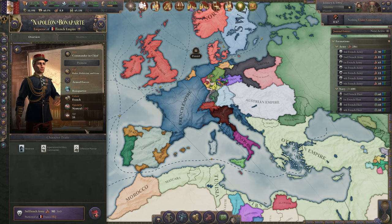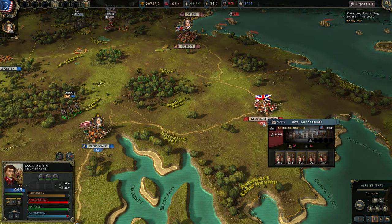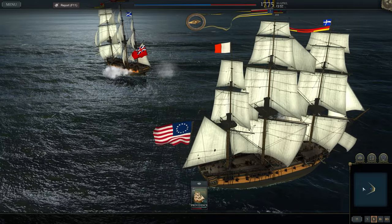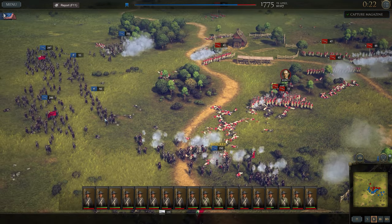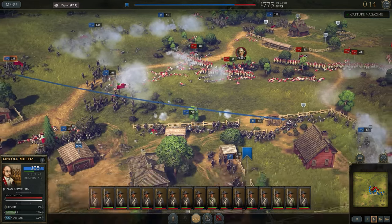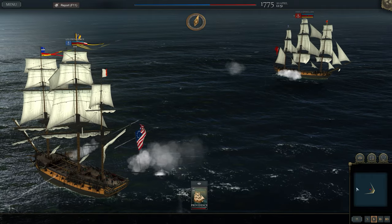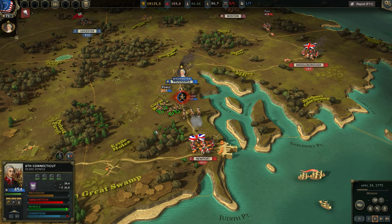Now for an extremely exciting title: Ultimate General American Revolution might not take place in Europe, nor exactly during the Napoleonic Wars, but it does feature Napoleonic-like warfare, only 20-odd years prior to Napoleon's rise to power. Much like Total War games, this just-released early access title features a campaign map where you must manage your armies, cities, and state apparatus, and a dedicated battlefield where you take tactical real-time control of your regiments. With banner carriers, musket-firing regiments, cannons, awesome naval combat, and a lot of gunfire smoke, it definitely quenches some of that Napoleonic-era thirst, and I really do recommend checking it out.